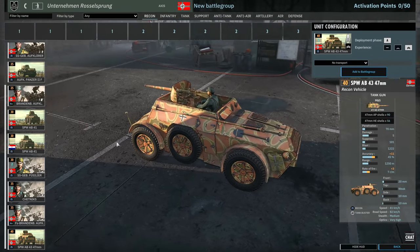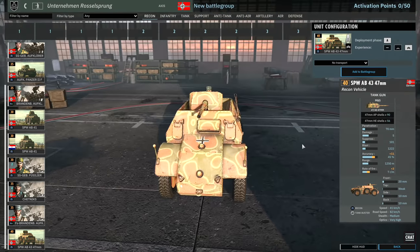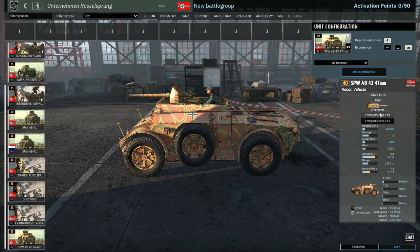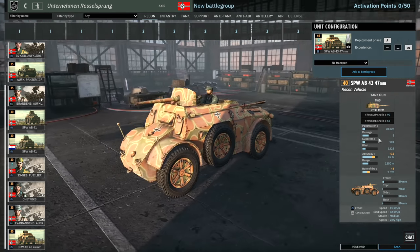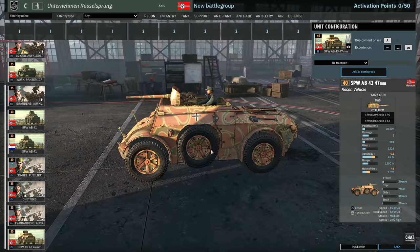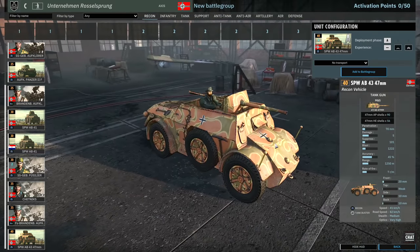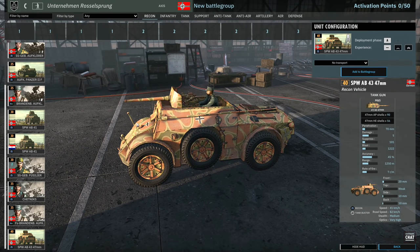There is the SBW AB-43 in here as well, which is nice — it has the 47mm gun on top. You could potentially ambush enemy vehicles with these because they have enough penetration to get through the side armor of a medium tank. Otherwise it has limited use; maybe at the start you could transport snipe a couple of things. It's an interesting different unit — I don't think we've ever seen the AB-43 in the game before. That's new. Let's move on to the infantry tab.